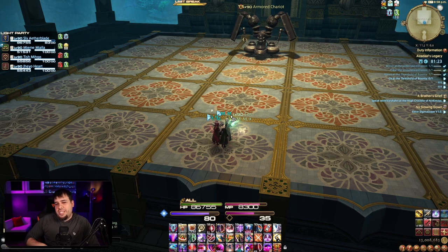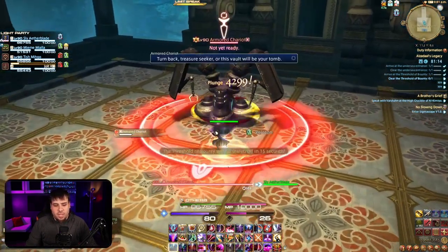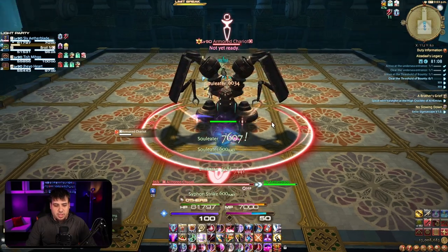Second boss of this particular dungeon is the Armored Chariot. You will notice on his sides there he does have shields, and he will be using them throughout the fight for a couple of mechanics. Let's take a look and see what he's got in store for us.